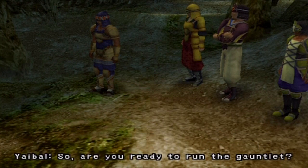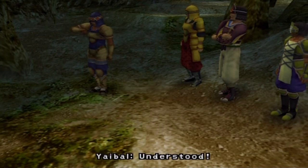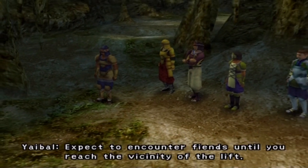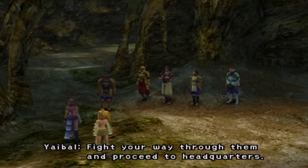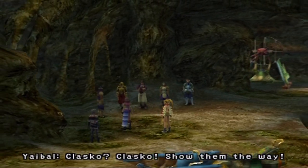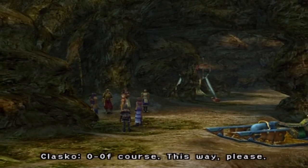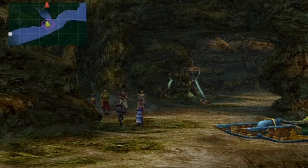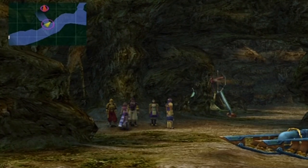Of course we're ready for the fiends. Fight your way through and proceed to headquarters. Good luck! Clasco gets sent to show us the way, and Rikku shouts: 'Let's hunt some fiend!' Poor Clasco — he's always a follower instead of a leader. Poor kid.